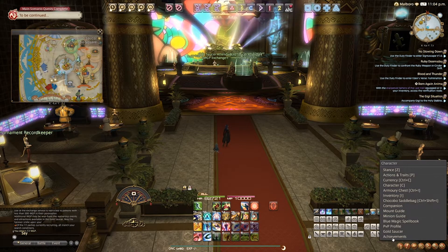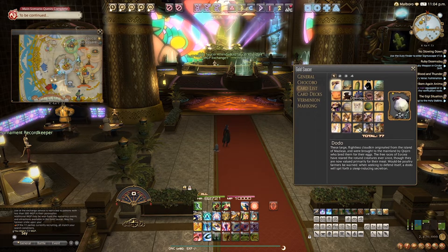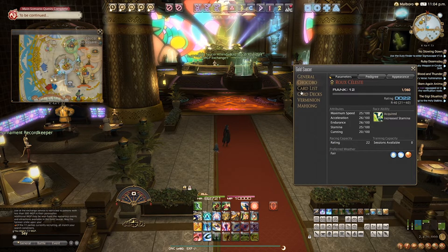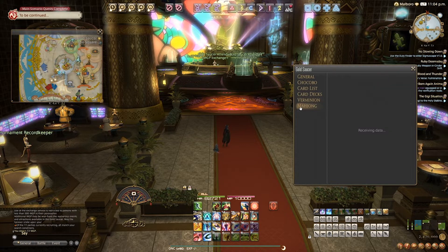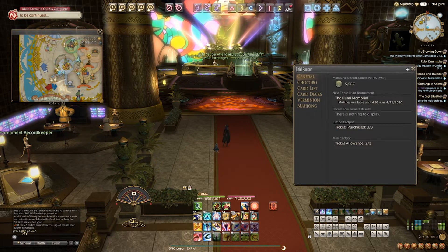Once you have these things unlocked, you can view them all from your character menu at any time, under the gold saucer listing. You have your card list of unlocked cards, as well as decks that you can set and build, your racing chocobo and its stats, verminion standings and tournament details, as well as dome and mahjong standings and tournament details.